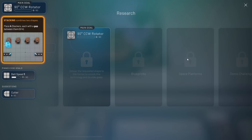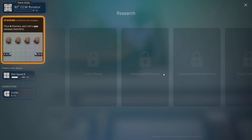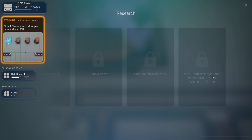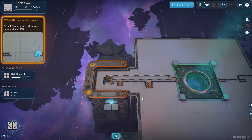We can kind of see what we're going to get - blueprints are going to get unlocked, space platforms, demo challenges, and then that's the end of the demo. Once the full game comes out, look at that - super massive blueprinting, tons more objectives, mind control machine. That makes curious people wishlist the game - clever. Belt speed is almost done, and our main goal is to drop a circle on top of a square.